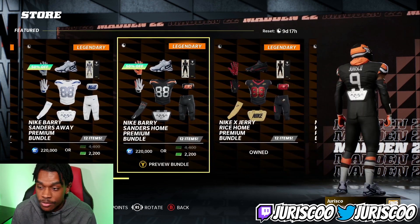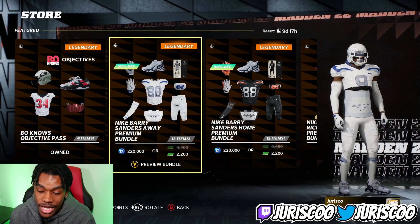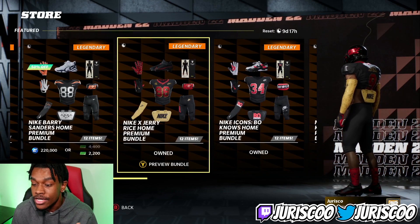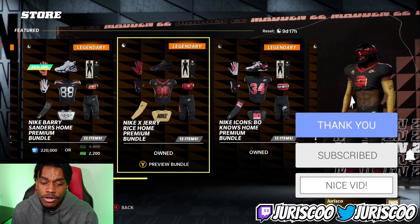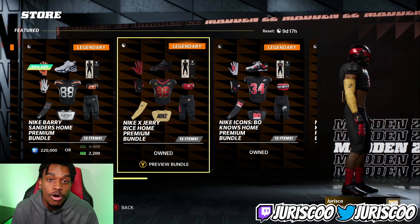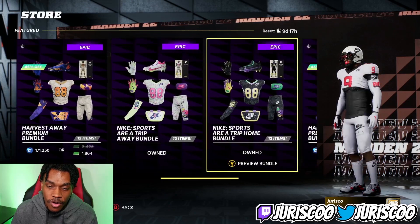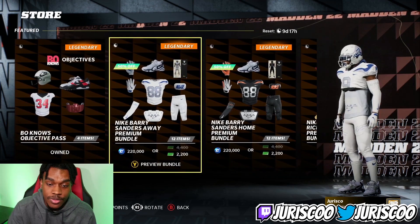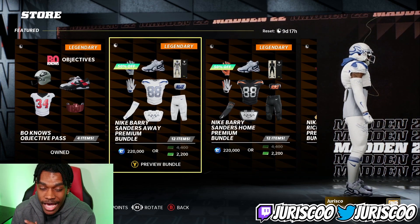The home version has a little orange thing going on, and the away has white and blue. I think these look absolutely fire. We also have the Jerry Wright stuff, which dropped last week on Saturday — kind of a low-key drop. For some reason only the home version is in the store right now; there's an away version too but you can only get the home. All the other stuff like the Bojacks has been in here for a while. Let me know in the comments if you're picking these up.